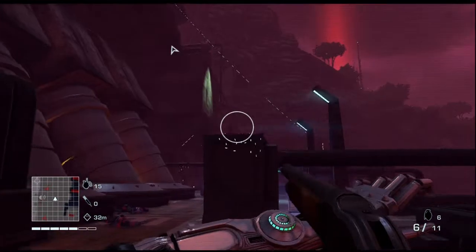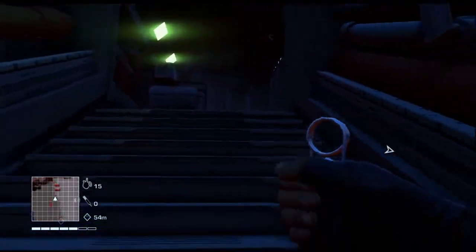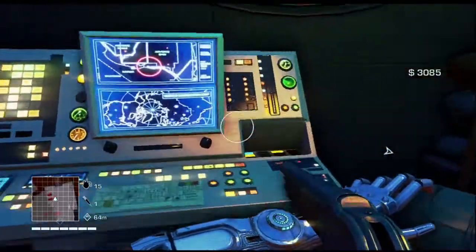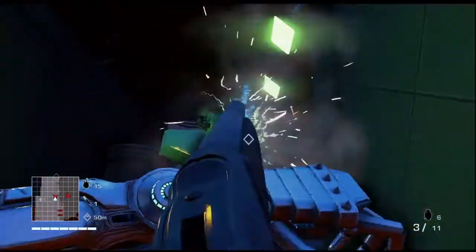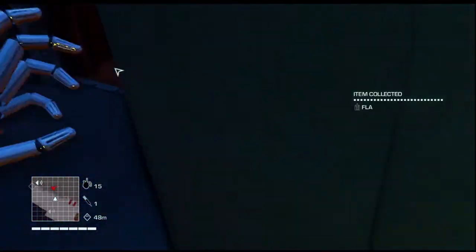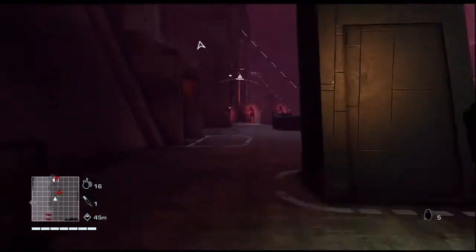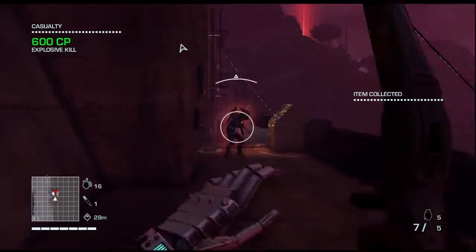What's the fastest way to get to the top? Probably through some stairs here. I should probably check the different skills you can unlock when you level up — hopefully you'll be able to run while healing, because that would be very useful. Detecting heavy flamer units and their conveniently exposed fuel tanks — there's a fuel tank! And somehow I didn't take any damage from that. Let's keep moving.